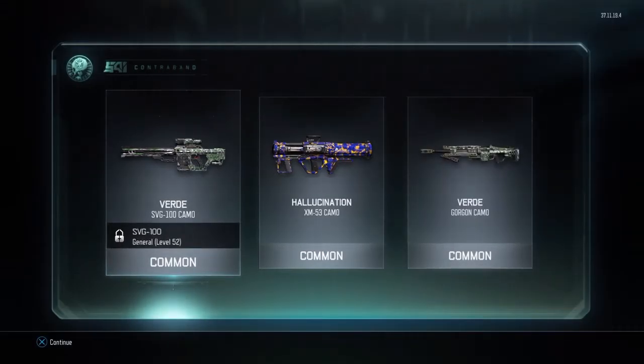So I got a camo that I don't even have the gun for yet. I got hallucination - is that like a rocket launcher? I don't use rocket launchers. I don't really know the name of that gun anyways.